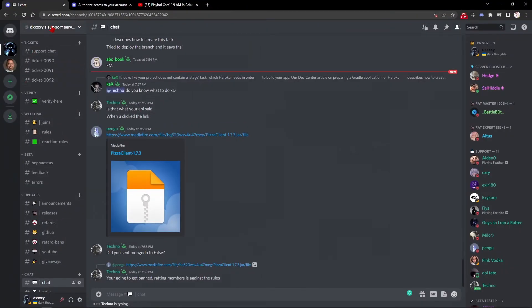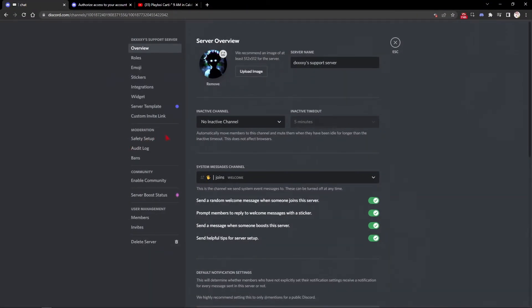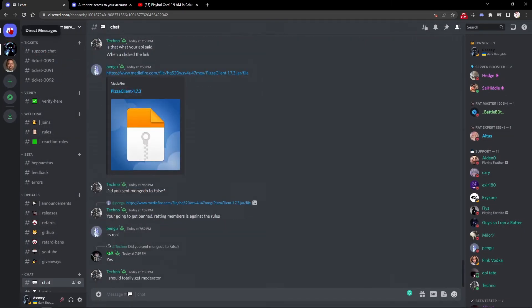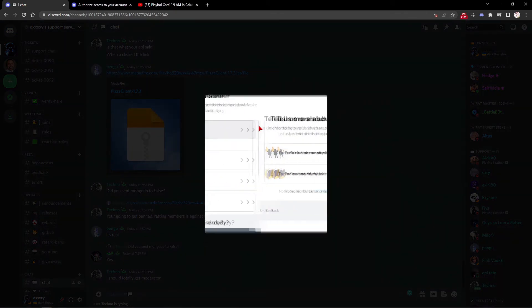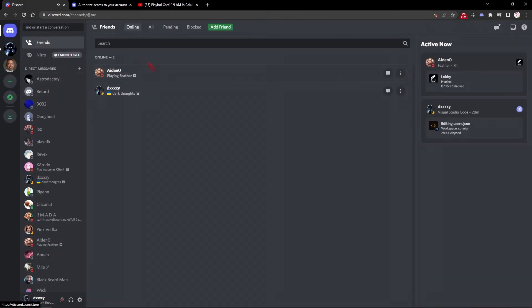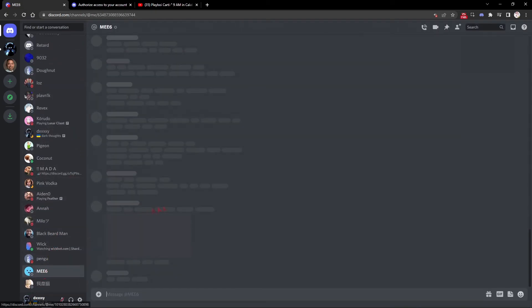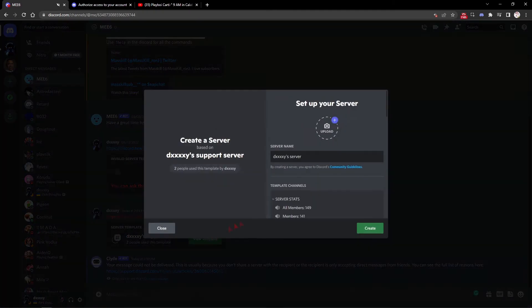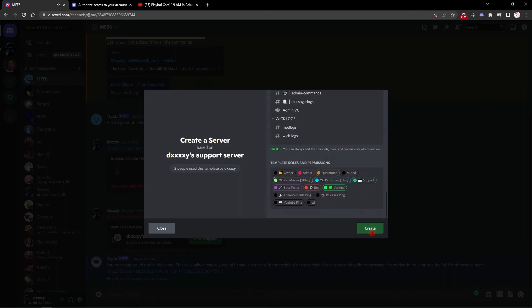So now let's go on to stage two. The next part is creating a new server from your template. Go here, copy this. You'll add a server — create from all. Send the template link to someone — now we can see it. View template, and you can create a server from this.